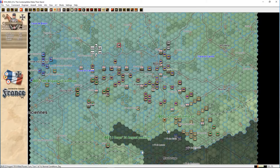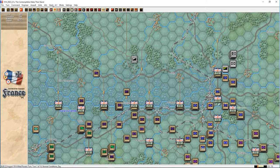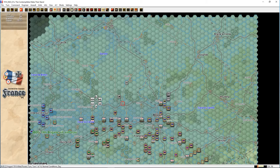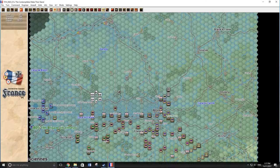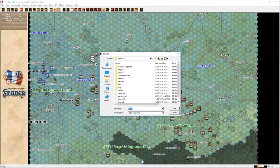We have air power - the 3rd Squadron with three recon planes from the Royal Flying Corps. Let's scout ahead. We can see a HQ but no units along this road, so the Germans are coming down this way. I want to find out what's attacking the French and whether anyone's going to take the French forts. We'll end the turn there.